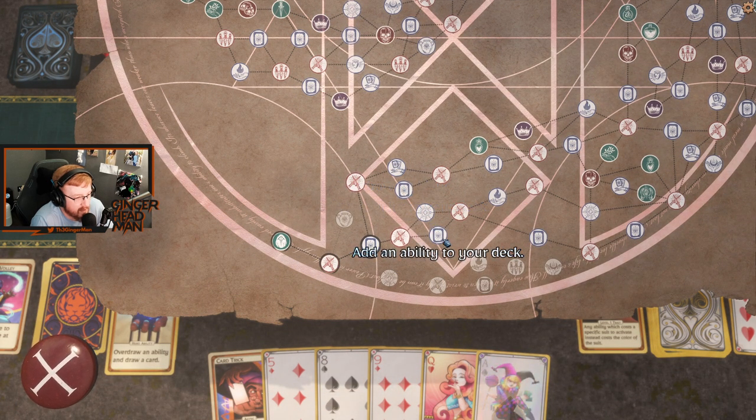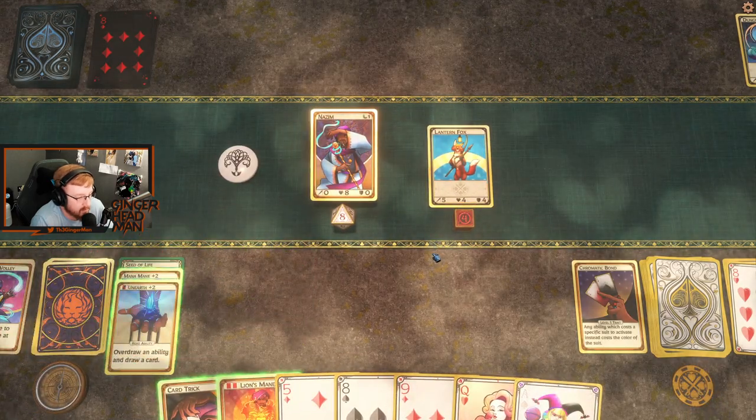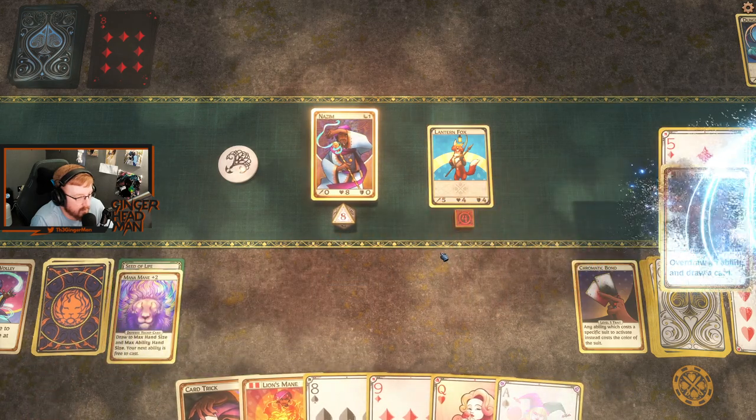Let's Lion's Mane it. We're going to want to add another ability and we're going to want to remove an ability, and we'll still be able to get to the level up. So let's go this way. Alright, we got a Lantern Fox.